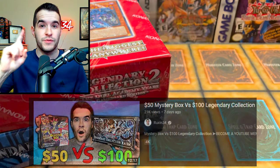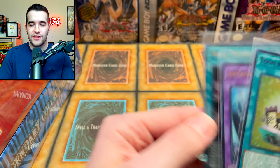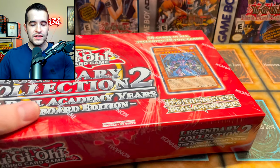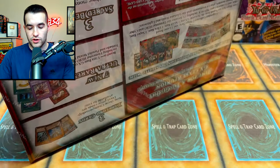First we have a giveaway — I'll be giving away these three cards: Toon Kingdom, Dark Magician Girl the Dragon Knight, and Triple Tactics Talents. All you have to do is like this video, be subscribed, and let me know what you think will win — Kaiba or Legendary Collection Two. Because I am personally rooting for Legendary Collection Kaiba, I want to pull that Ash Blossom.